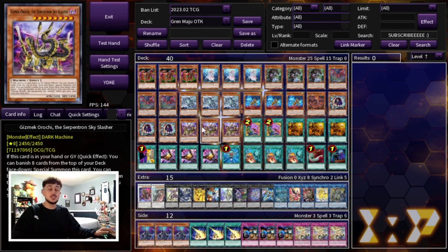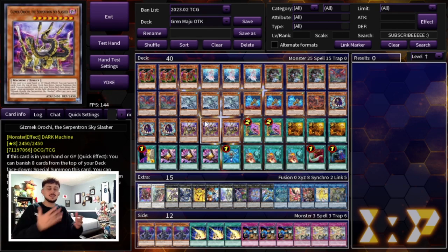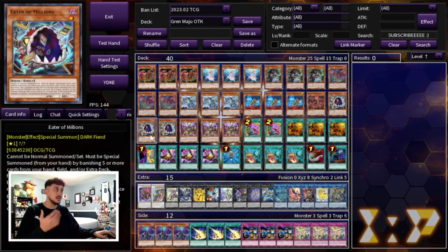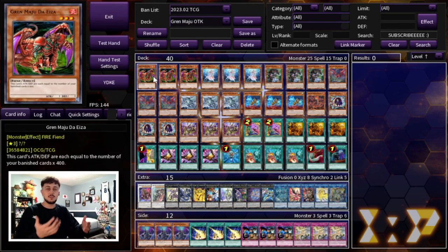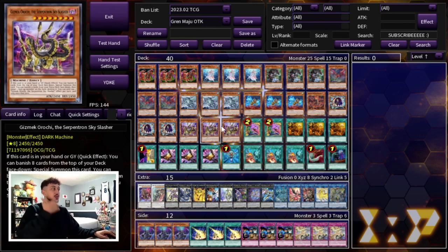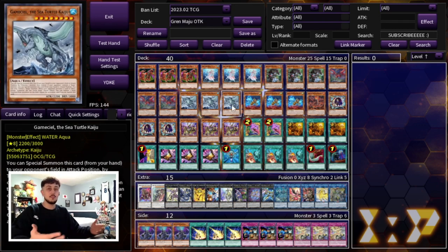Lastly we're playing 3 Gizmek Orochi. This card is another level 8 extender — both Eater of Millions and Gizmek are extenders because they special summon themselves to the field. Gizmek obviously also helps you banish cards which means now you have more fodder for the Gren Maju and the Cheng Ying. All of it is so that it can banish cards both that you control as well as cards that your opponent controls, because Eater when it attacks can banish a card your opponent controls — essentially making your Cheng Ying or your Gren Maju bigger. All these cards are level 8 so you can make Deep Sea Diva plus any of them into a level 10 Synchro, which is really nice.